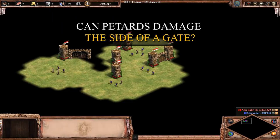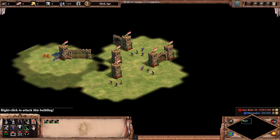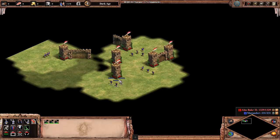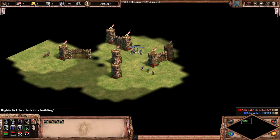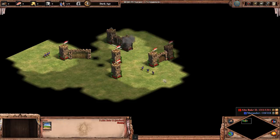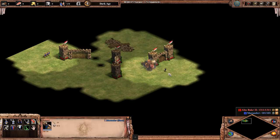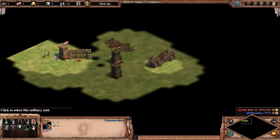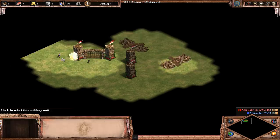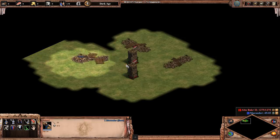Can petards damage the side of a gate? In one of my latest videos I showed that if you attack a gate from the side with petards, they don't do damage — and apparently in Definitive Edition it's the same thing. There are actually three parts of a gate: each side is a separate part you can target, and then there's the middle part. I'm targeting the side gate from all angles with no effect, but as soon as I hit the main gate it destroys it and does full damage. That bug still exists in AoE2 DE.